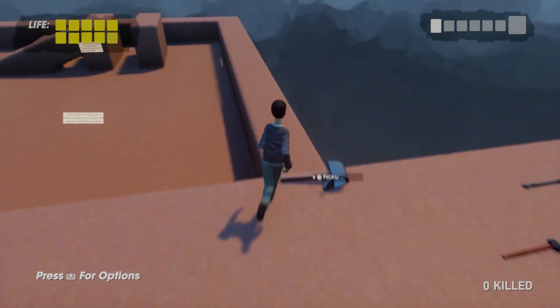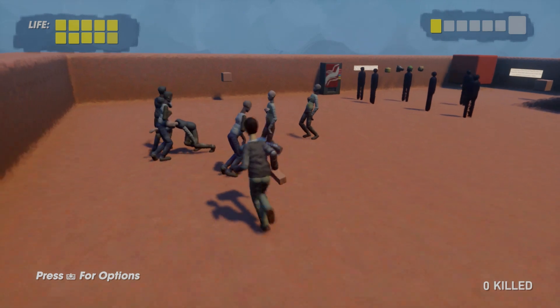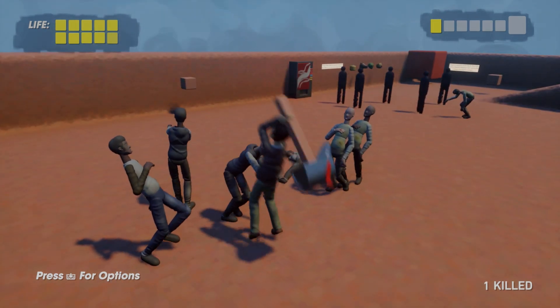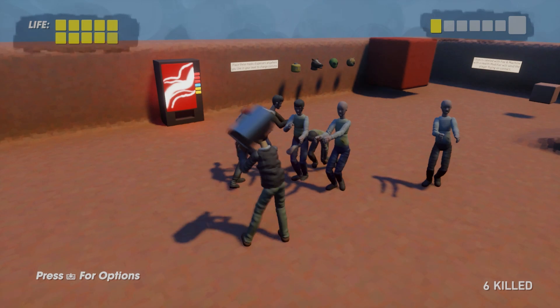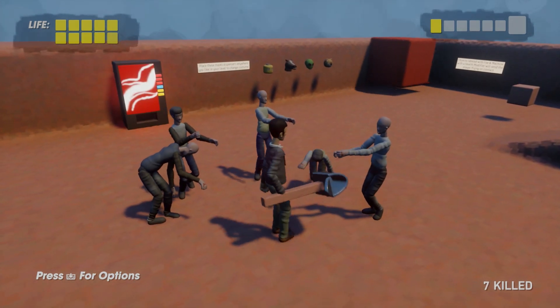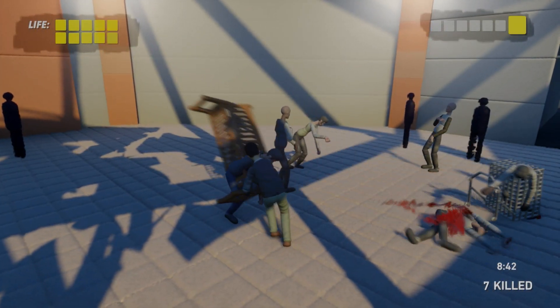When everything is spawned in and finished, we can pick up our mailbox and use it against the zombies. Simple as that. It might take a little bit of work to understand the weapons part, but it should be self-explanatory. So that is how you make a Dead Rising game in Dreams in under a few minutes.